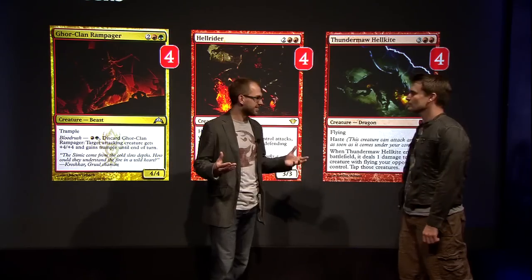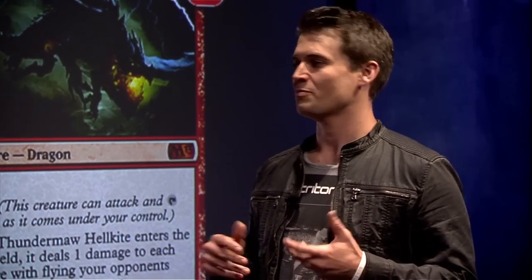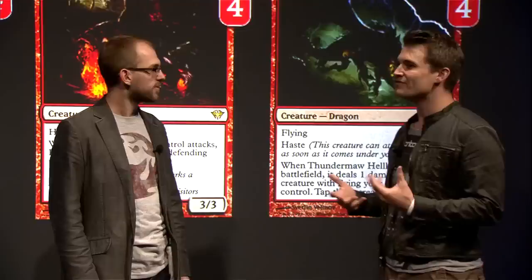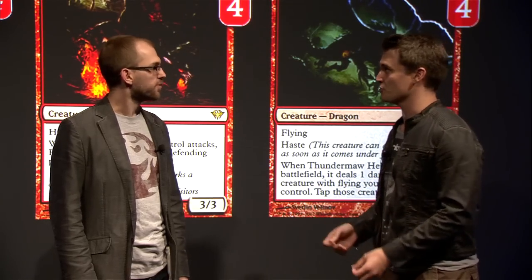Why did you decide to play these in this deck? Well, one of the things about Standard right now is that there's a lot of cards, especially in decks like Jund and Blue-White-Red, which I expect to be the most popular decks in the field, that can really punish just small creatures. There's Huntmaster of the Fells, Olivia, Thragtusk. It's very difficult to fight through these with just small creatures, so you want to be able to go big.